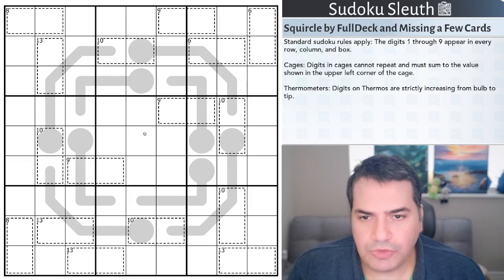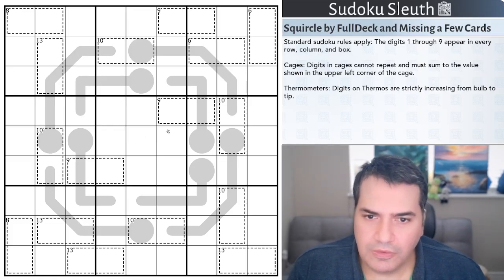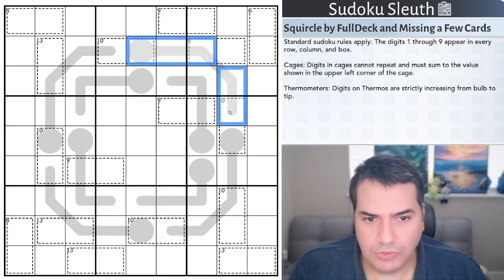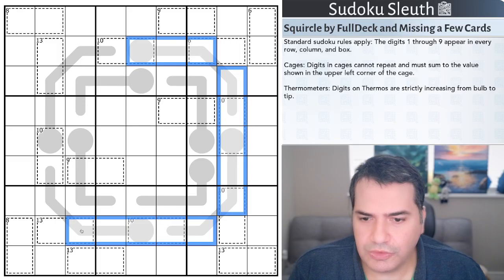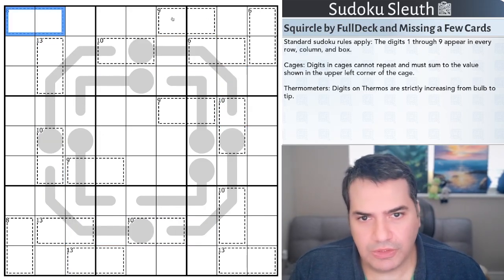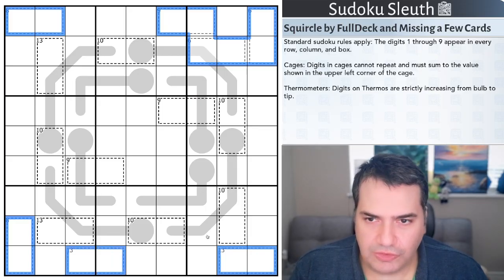One thing that's striking me about this puzzle is the amount of rotational symmetry — that may be more accurate. You've got thermometers going around the outer ring, which I hope we don't have to use. Then we have the squircle — really more like an octagonal shape — and again a bit of rotational symmetry. It's really just the corners where it breaks.